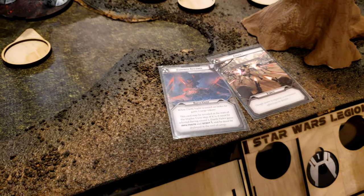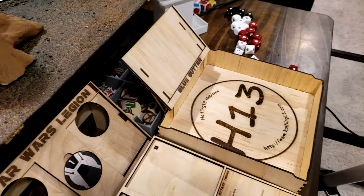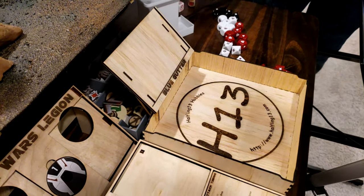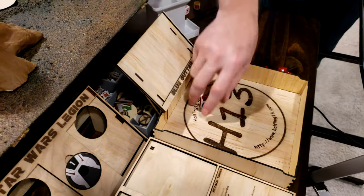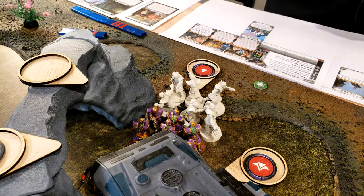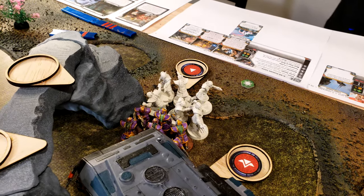So roll a chance cube. Nope, they're blue and red — there you go. Red's first. Blue player will pass. I pulled this trooper unit, so they are going to move forward.